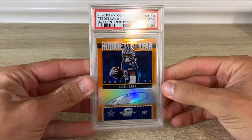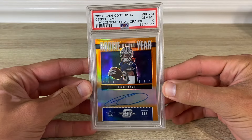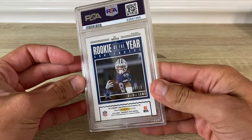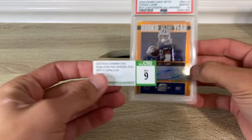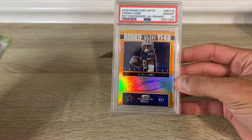We got a 2020 Optic CeeDee Lamb — that's the Rookie of the Year Contenders orange, out of 50. That's a sweet card. It was a CSG 9, so I would have been happy with a nine, but it got a 10.